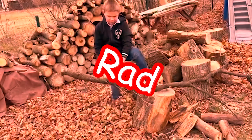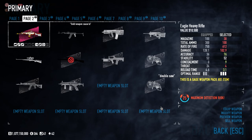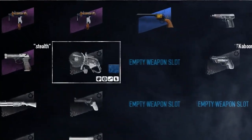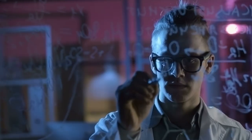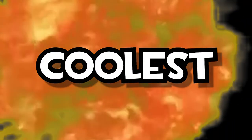FAQT! Chainsaws are rad. This saw is the only weapon in Payday 2 equippable in both the primary and secondary slots. Therefore, by using science, we can deduce that double saws is the coolest loadout in the game.